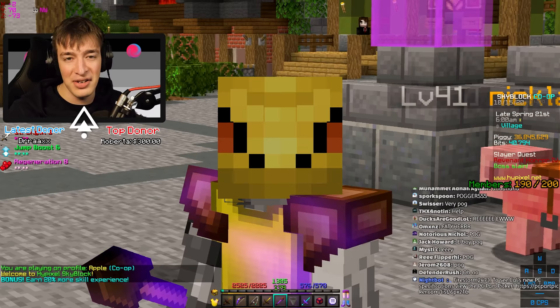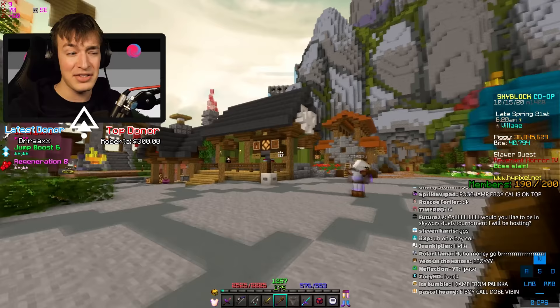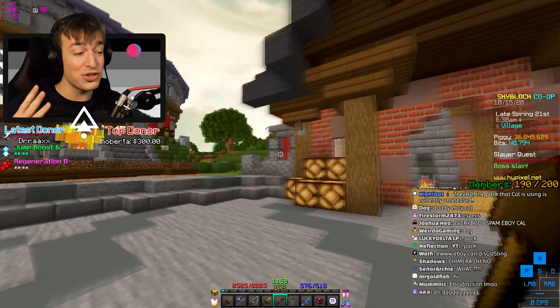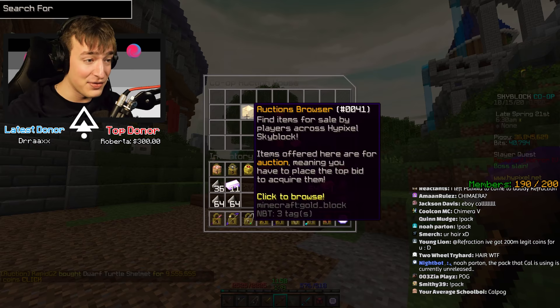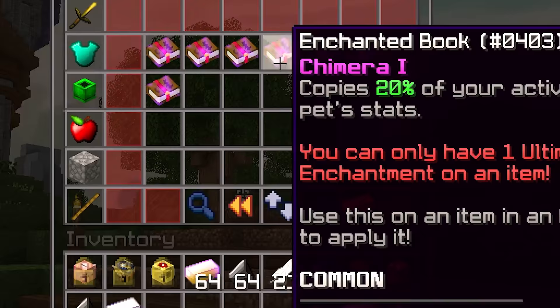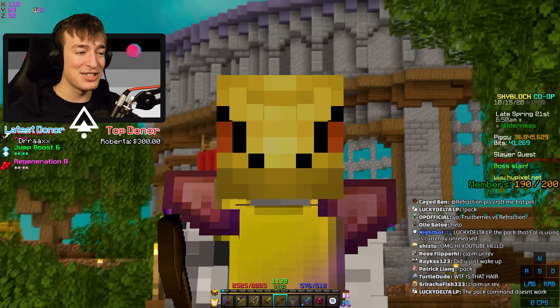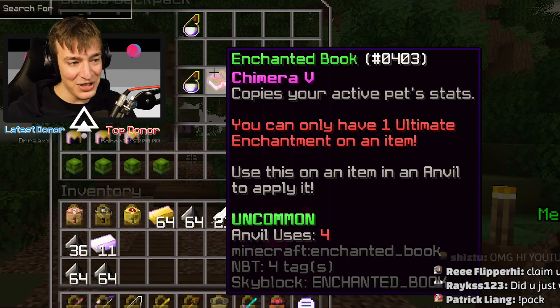For those of you that don't know, there's the Diana event going on right now where you can dig up mythological creatures. The rarest one you can dig up is an Inquisitor. I've played this event for hours and hours and I've only dug up three Inquisitors ever. Inquisitors also have an even rarer chance to drop a book known as Chimera. These are really expensive — like stupidly expensive on the auction house. There's not many of them, so the other day I thought, I'm just gonna buy every single one. It cost me about 650 million coins. This item is literally the most expensive item in the game, costs more than a drag pet, and here it is — the second ever Chimera 5 book on the server.